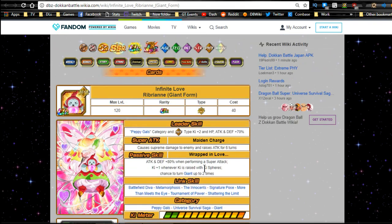Only available on JP right now. The Peppy Gals category is becoming more viable with that really nice leader ability. I will be doing a full team building guide when this comes out on the global side - I'll go over their leaders, supers, and passives in that video. Thanks for joining me, guys - that's the event overview. Stay tuned for the team building guide and those EZAs I've been promising. I'll catch you all in the comments below, peace.